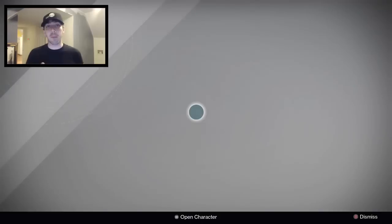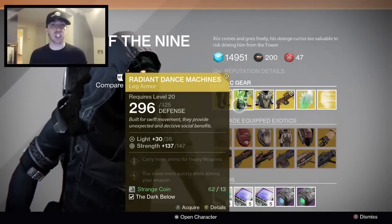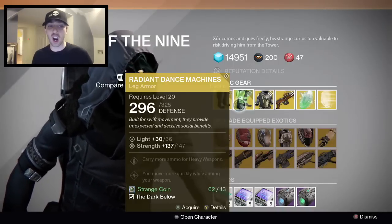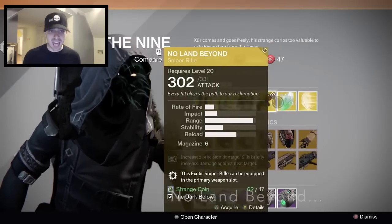And this weekend he's selling the Mark 44 Standasides, which is leg armor for Titans; the Radiant Dance Machines, which is leg armor for Hunters; the Starfire Protocol, which is chest armor for Warlocks; and The Land No Beyond, which is a sniper rifle.